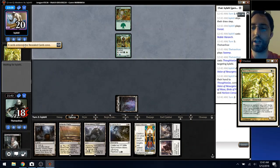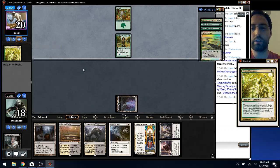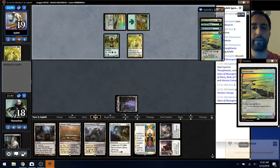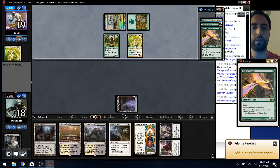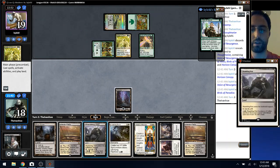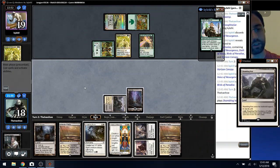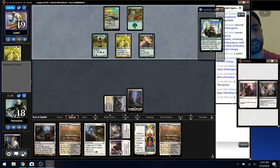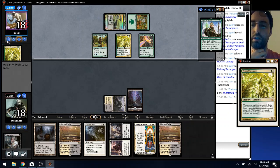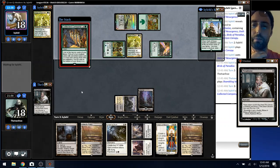I think this is fine. The least amount of powerful creatures they have when I play History of Benalia, the better. It can be Voice and Birds, okay. Kind of annoying to take a turn off, but I'm going to go History of Benalia next turn and then we've got Souls, Start/Finish — all of the things.